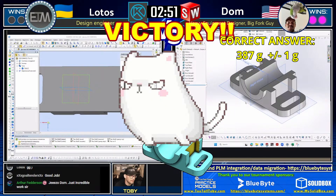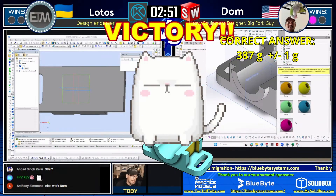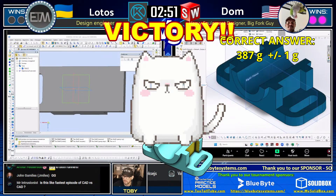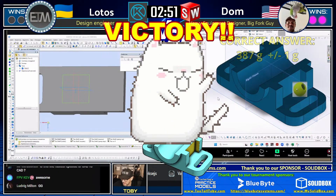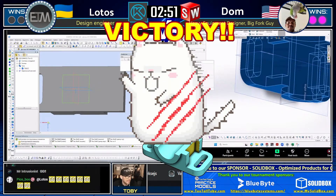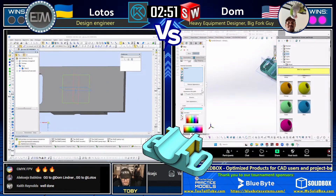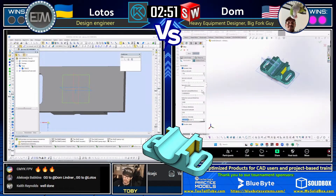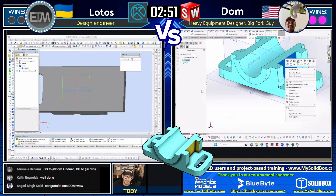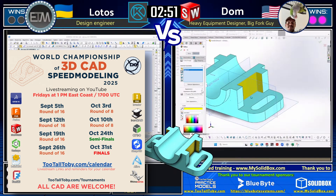That was absolutely incredible. I don't know if anybody in the tournament could have kept up with Dom on that run. Those were two models that were — I mean — it was almost like he knew what the geometry was going to be for how fast he went through it. But these guys are seeing these drawings for the very first time. Holy smokes, especially that second one. The first one was pretty cool, but the second was much more complicated both in terms of number of features and thinking through the model. Dom got through both.